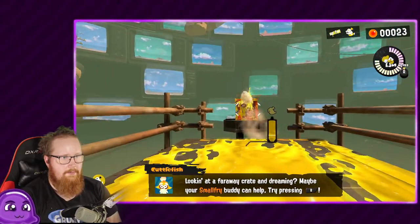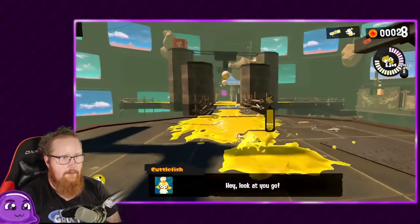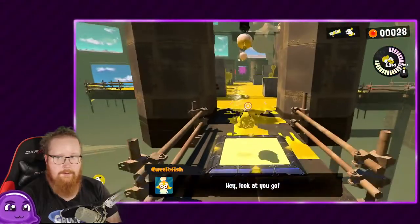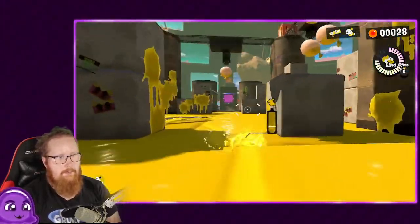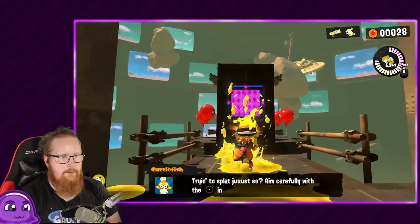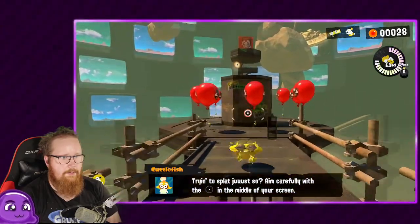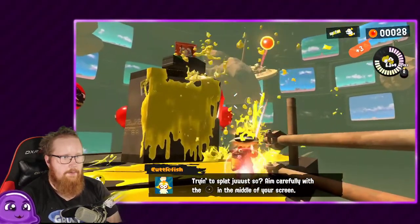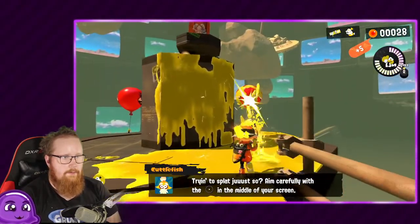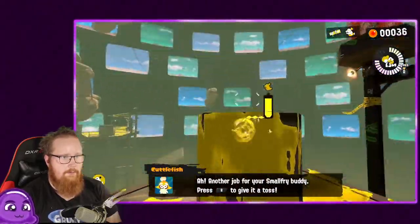This is an example — you can throw your little buddy to get the boxes from a distance. I know a lot of you guys probably have already played story mode, but I haven't. Well, I played a little bit of it. I didn't know that it would crash like it did. Just have to replay this area to include it in the first episode, which kind of sucks. I wish that wasn't the case, but sometimes that's required even though you don't want to.